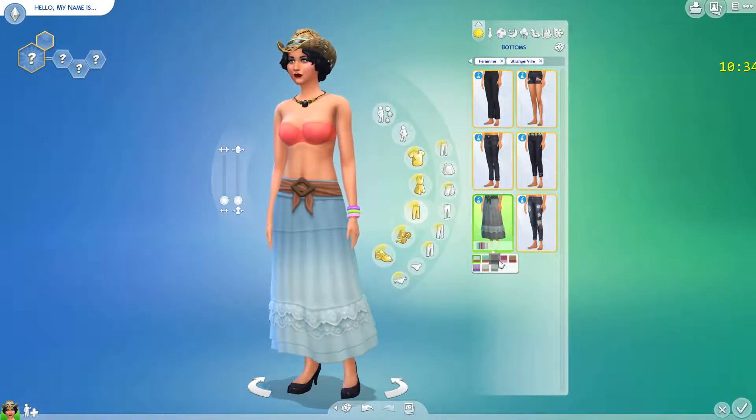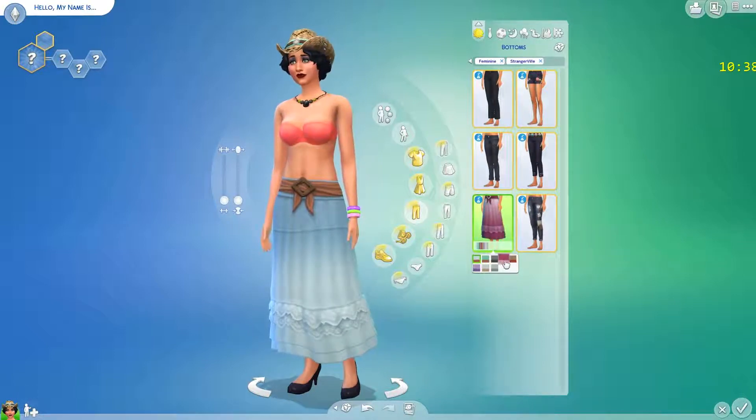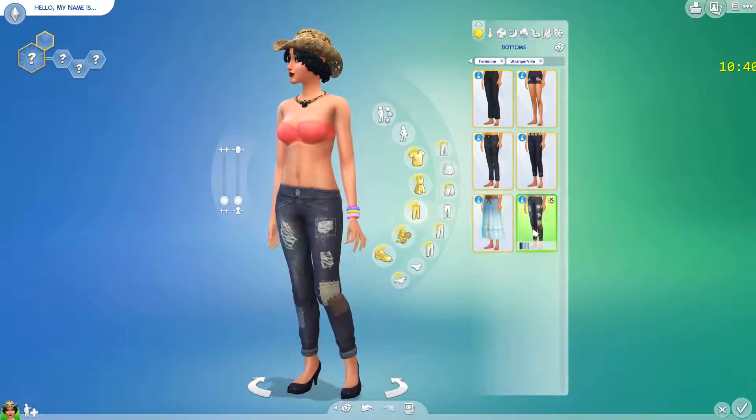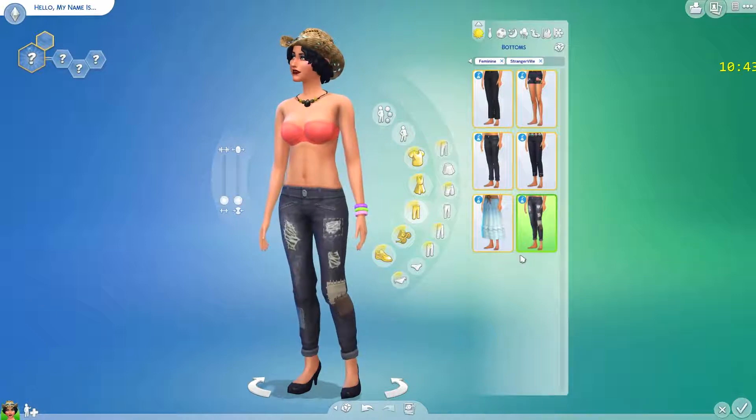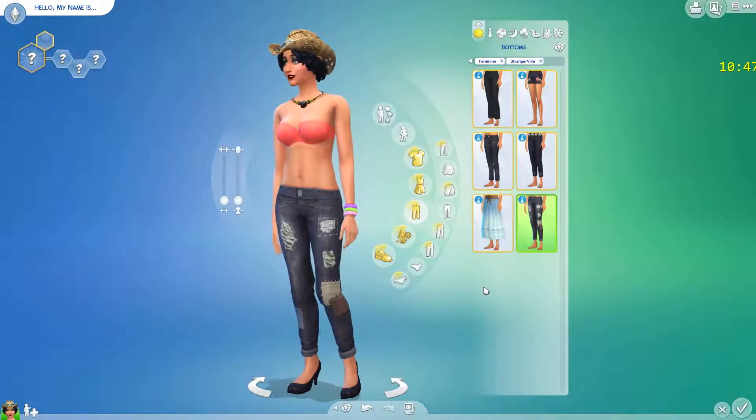Interesting skirt — I'm not liking the colors but I'll probably use it. And then ripped jeans, which I hate, especially when they're sold ripped in the store. Just rip your own jeans.